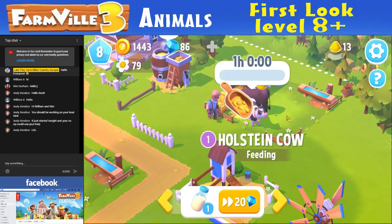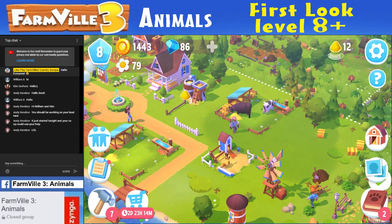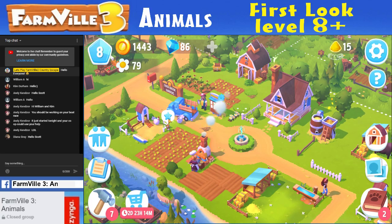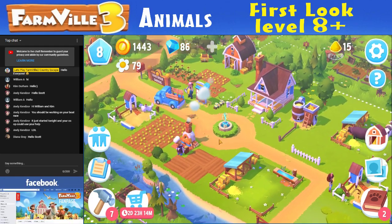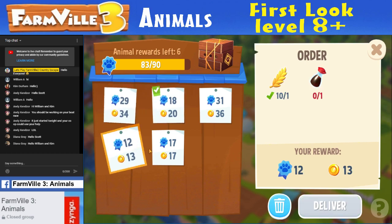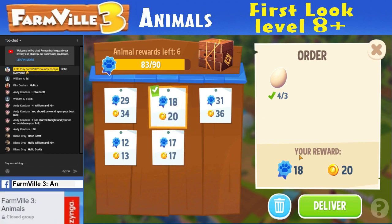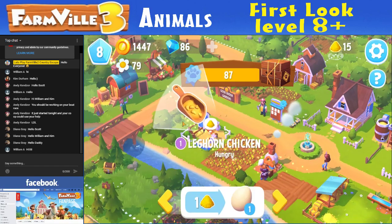Oh, these guys are ready for feeding or something. I can get feed now — got 15, let's make some more. I got a letter. Oh, that's the baby chicken — seven experience points. I thought I had bread, I don't know what's going on. There's definitely eggs. Diana, hello, good evening. Three eggs — that's a lot. I feel I just shouldn't have sold all my eggs.